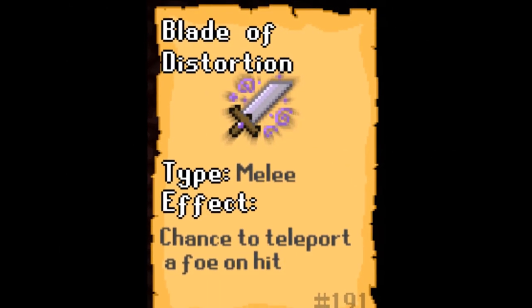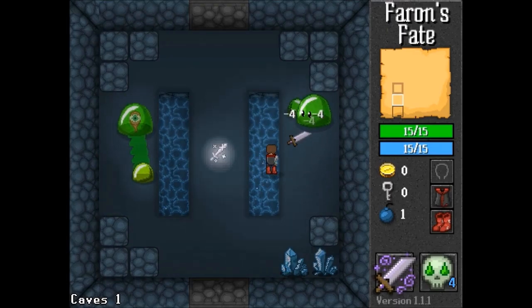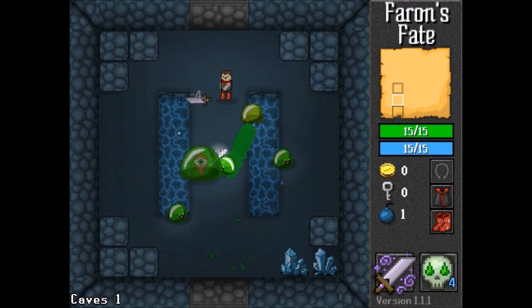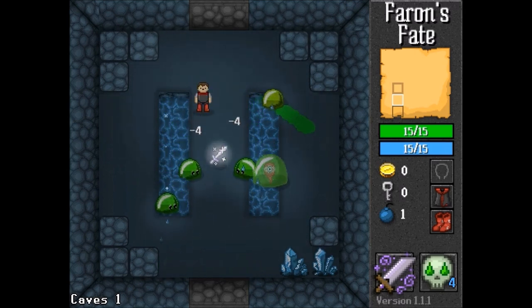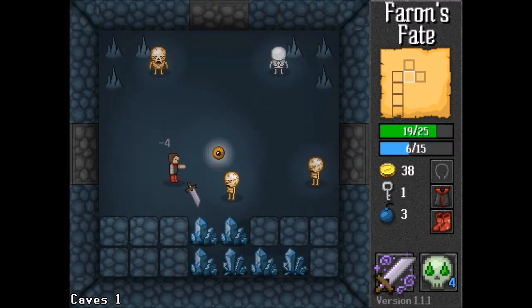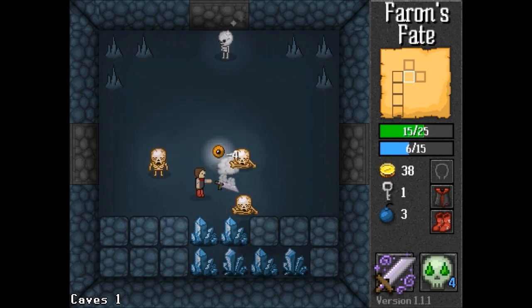Number 10: the Blade of Distortion. Though it's not the most powerful weapon in the game, it's definitely one of the coolest looking and most fun. The Blade of Distortion gives you a chance to teleport enemies away from you when you hit them. This means that you can easily charge into a crowd of monsters and safely disperse them by teleporting some of them away.